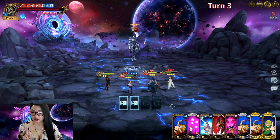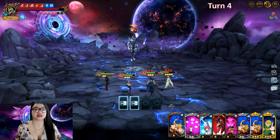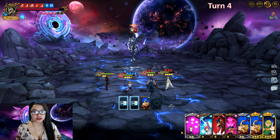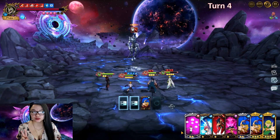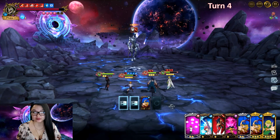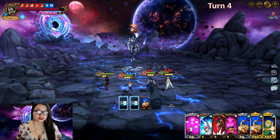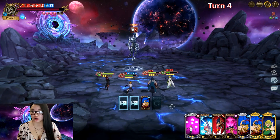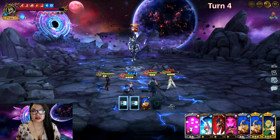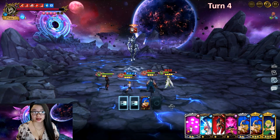This is now turn four and we want to kill him by turn six. We're going to move Helbram two times to build his ult, go ahead and Dariry buff since we got that rank one, and just Gauther dissolve because you want to stall that ult of his. We want to take the least damage as possible.